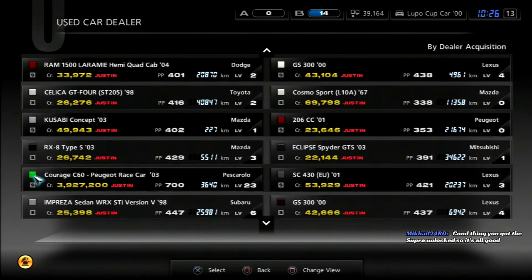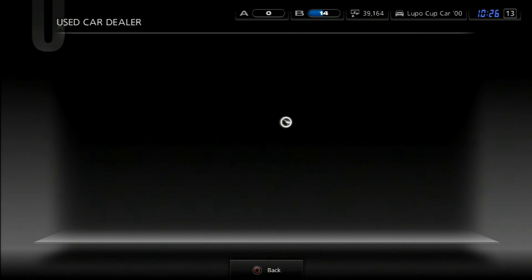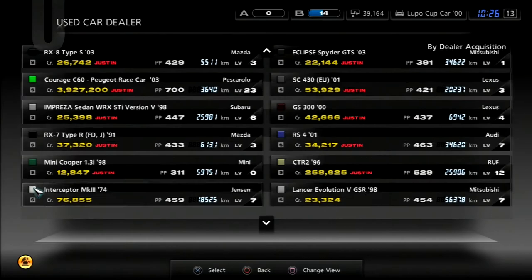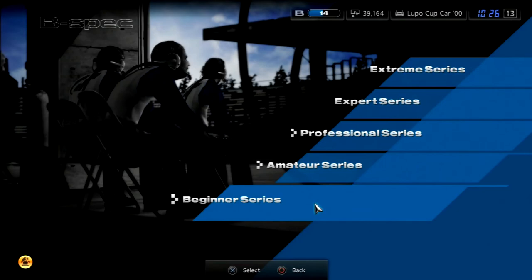Good thing we got the super unlocked — which super did I have unlocked on the save file? That's really expensive but it is a classic Japanese car though. I would buy this for the Japanese classic but I want my fourth driver to do the beginner races. Okay, nothing we can use right now. Oh, the Denso Supra — gotcha.